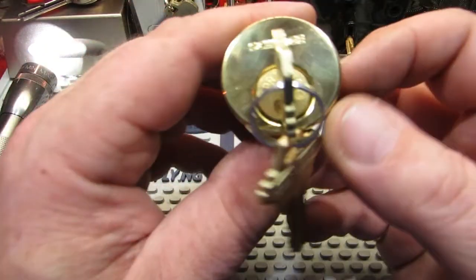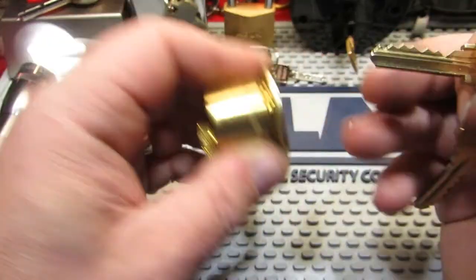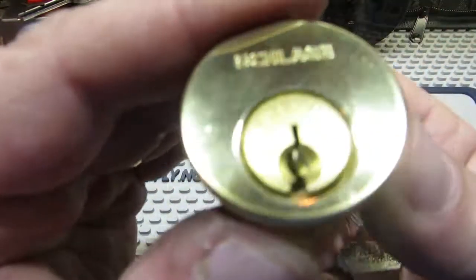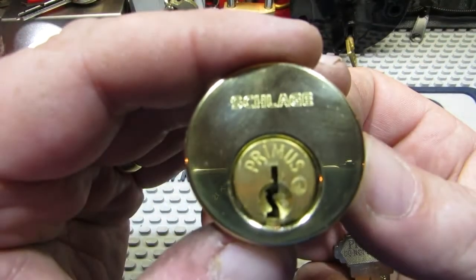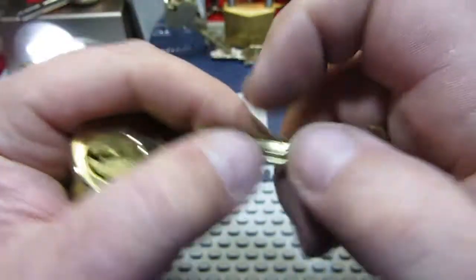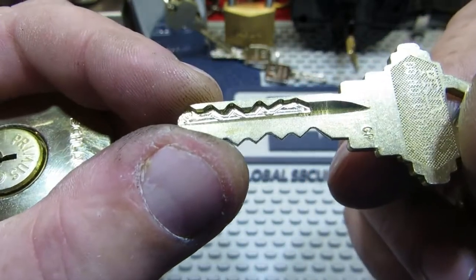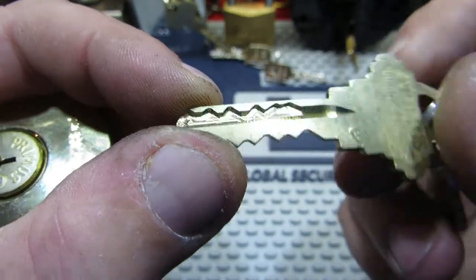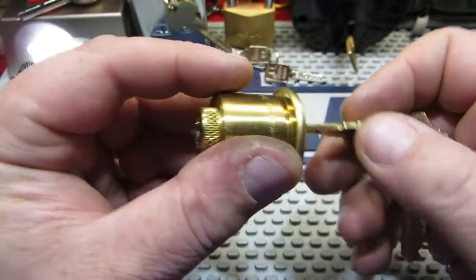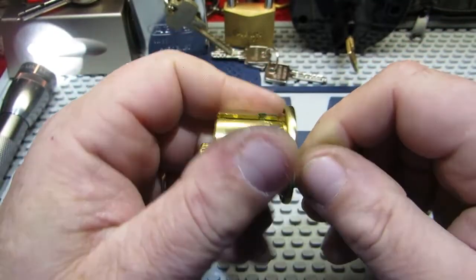Another one from Lock Picking Lawyer which I haven't actually really tried too much — it's a Schlage Primus. With that we have pins to pick and the sidebar with the sliders. That's one I haven't really played with much at all but it's on my to-do list when I get a bit more time.